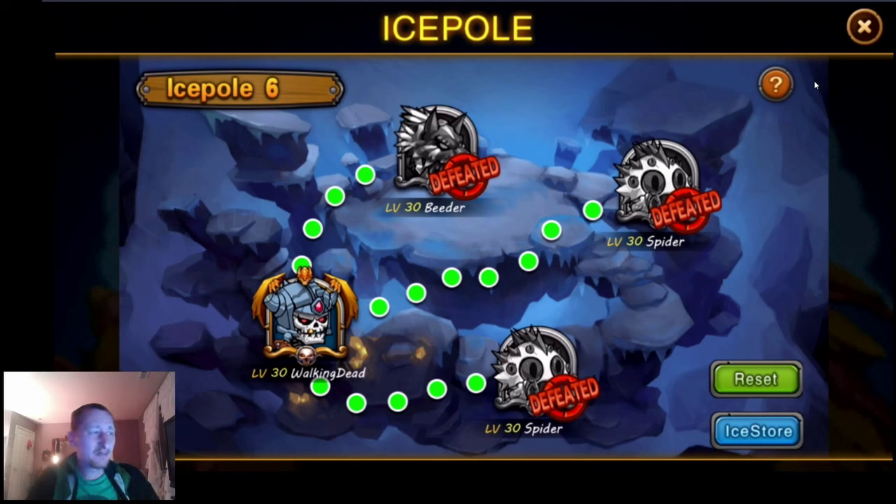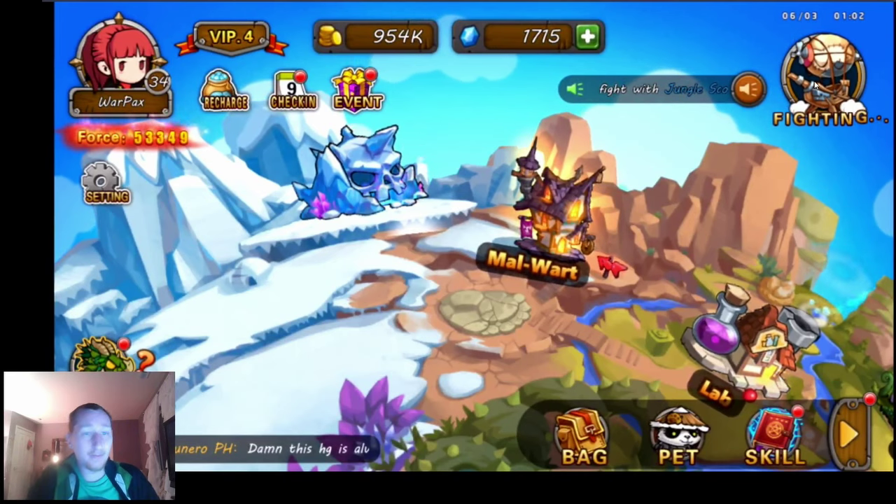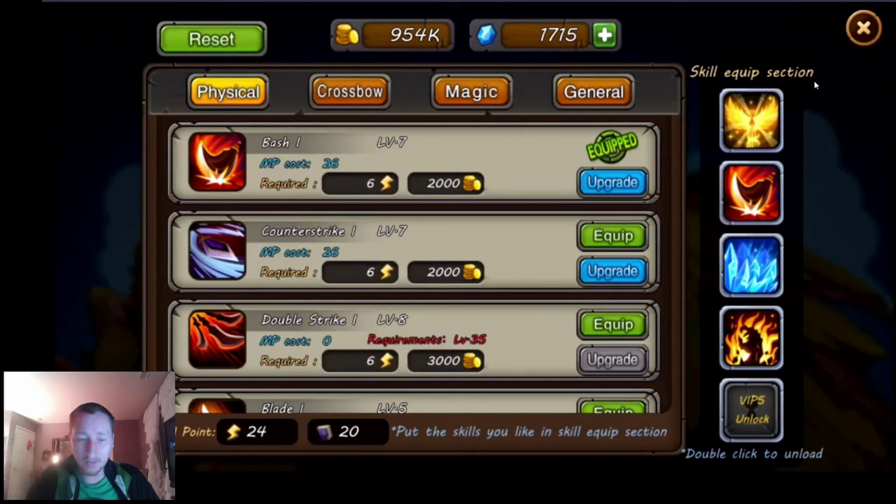Number six on the update list: add skillset function after level 25. I honestly have no idea what that means — there's no detail around it. I'm level 34 and I've looked around in the skills but haven't seen anything new. The only difference I see is this reset button. Is that what it refers to? I'm very glad to have this reset button back after being level 25. I'm not sure if tapping it makes it go away, whether it comes back, or if it starts costing gems — I don't know yet.